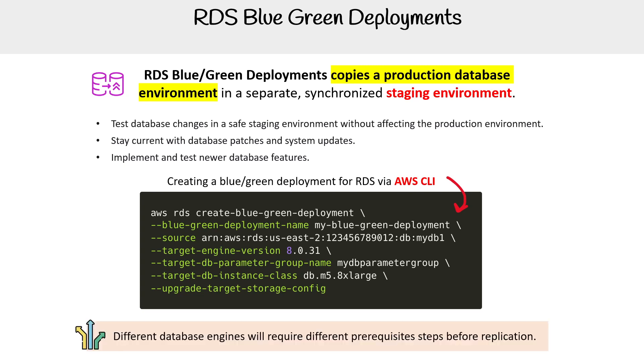I didn't show deeper instructions here because every single engine requires completely different prerequisites before you do replication. So understand, you'll have to do a little bit more than just run this command in order to utilize Blue/Green deployments.